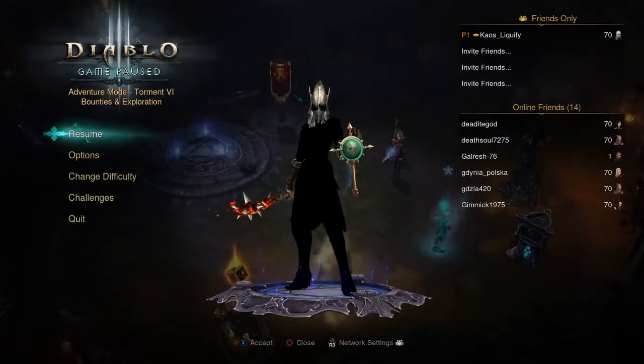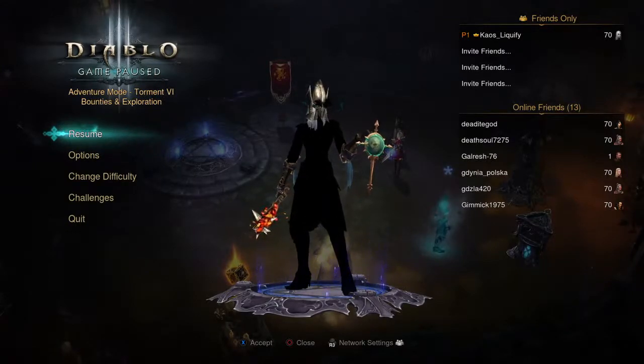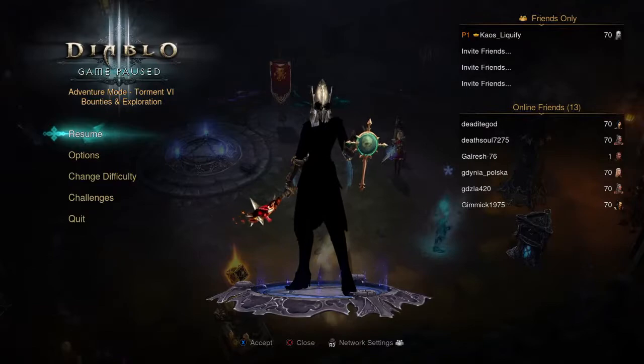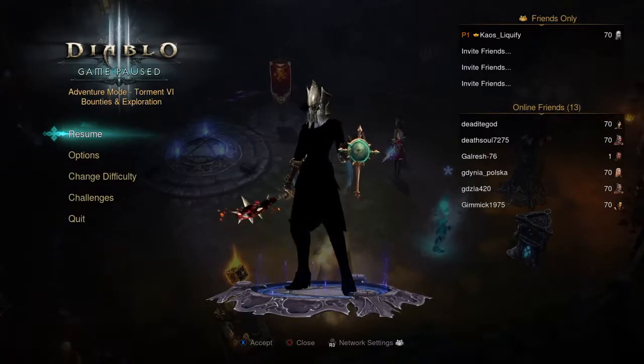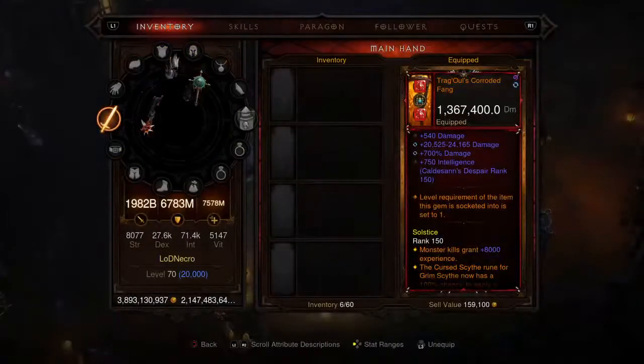In this Diablo 3 softcore build guide video we're going to be taking a look at the new and improved Legacy of Dreams version 2.0 for the Necromancer. After recording this video I'm going to flip it to hardcore, so it'll be available in both softcore and hardcore — that will be the new standard for all gear sets moving forward. First things first, shoutout to each and every one of my subscribers, so let's get right into this build guide.